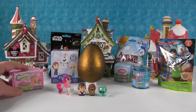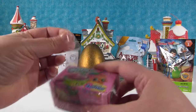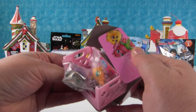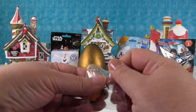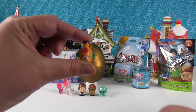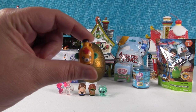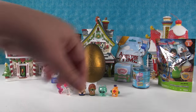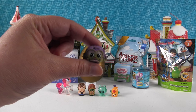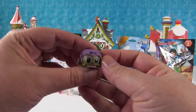Now I'm going to open a Shopkins Season 4 — very cool. This is a two-pack in the little baskets. They changed them for Season 4 and I really like the new little baskets. If you're not familiar with Season 4 yet, they don't come in colored bags anymore — they come in see-through bags so you can see who you're getting. This is Mabel Syrup and it's a Petkin. And we have Crispy Lettuce — I love that one, but it looks like cabbage, or Princess Leia, because there's little buns on the side. Princess Leia Lettuce!